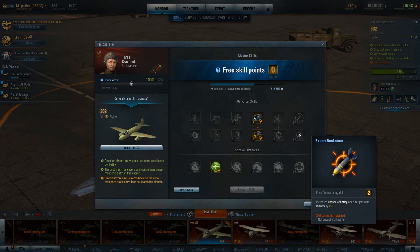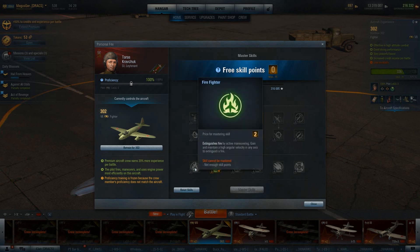Finally, on the final tier for your pilot, we have Firefighter. This extinguishes fires quickly by active maneuvering — maintaining a high angular velocity in any axis to extinguish a fire. This mimics history, because pilots had to perform very specific aerial maneuvers to starve a fire of oxygen and put it out. You have to do some wild maneuvering after catching fire. This ability is useful because it basically removes the need for the fire extinguisher consumable on your aircraft, allowing you to replace it with a weapon cooldown, engine boost, or improved control surface consumable.